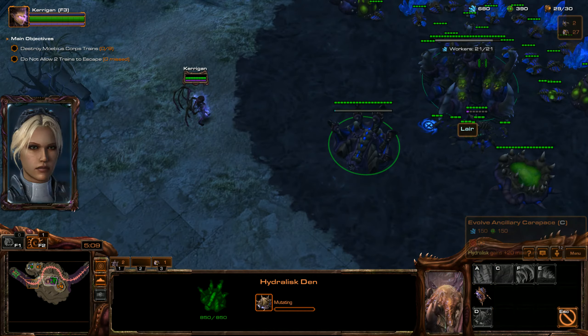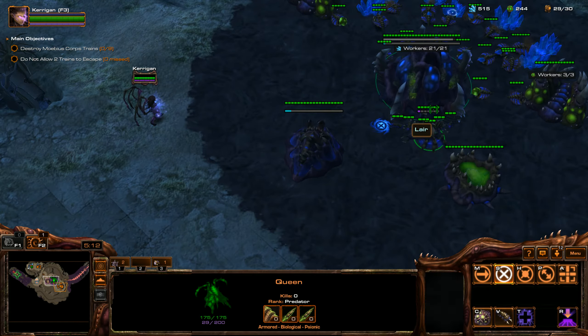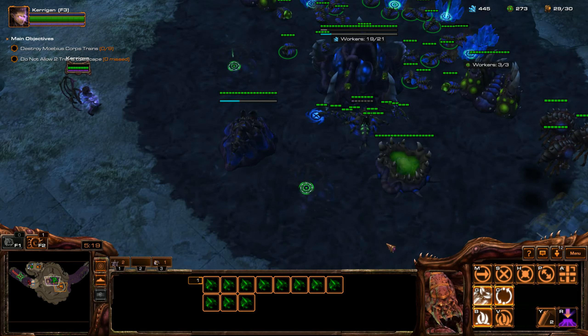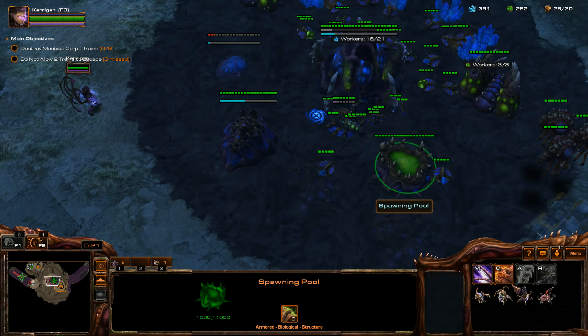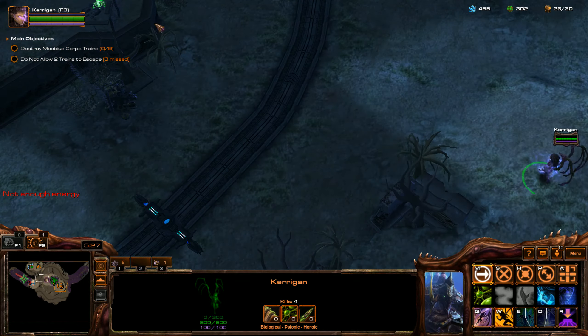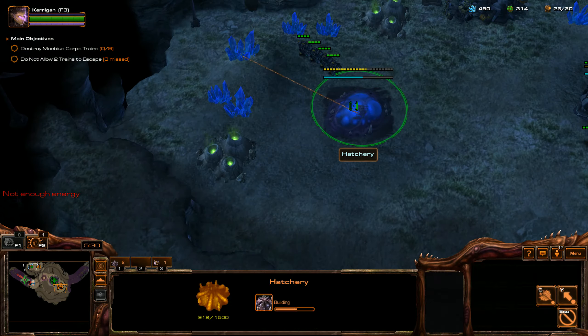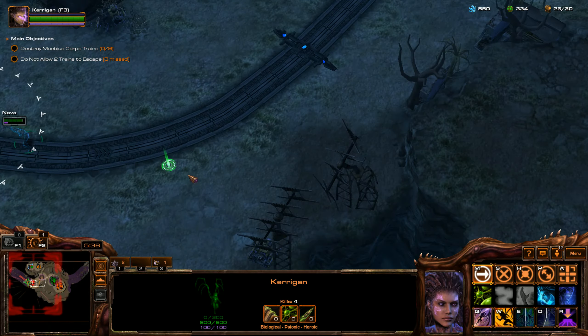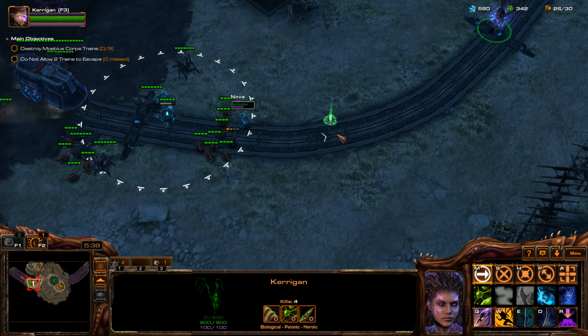I'm instantly going to get a Lurker Den — I want to get those Lurkers out right away. I'm getting a Hive right away too, because I want to get all of Kerrigan's upgrades. This is just my preference — I want to get the ability cost and cooldown reduction by 20% upgrade, and you can't get that unless you have a Hive. Let's go help out Nova.